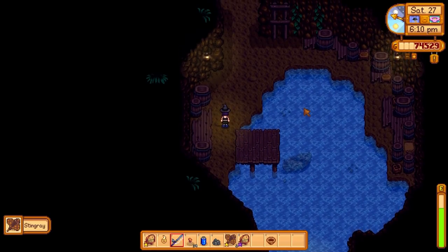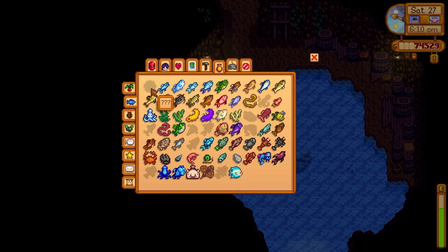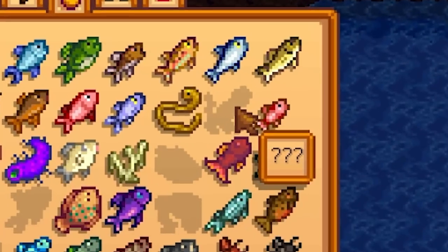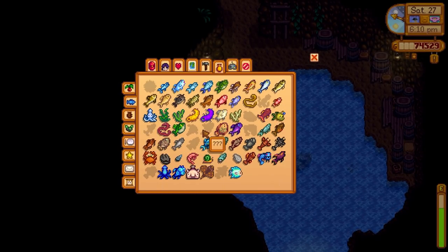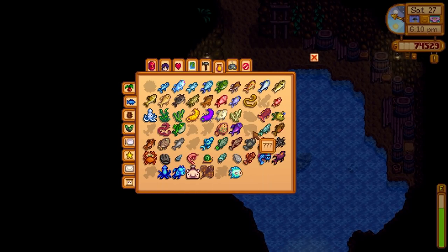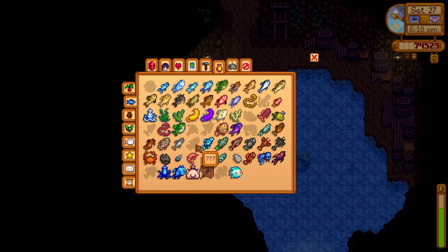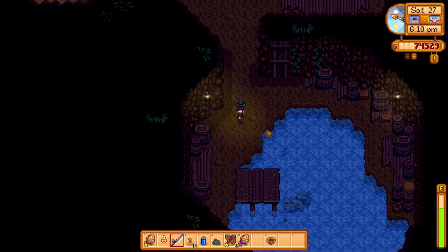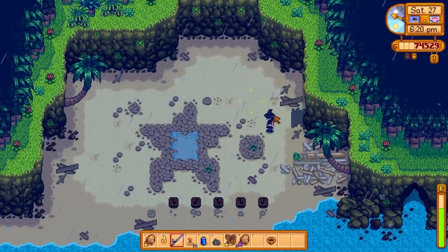Okay, that's enough of that. Fish fish fish. However I still haven't caught the puffer fish — we can catch that here — and the octopus, of course not. Octopus is the worst. The mines fish, the desert fish, the mutant carp, and of course the dorado — I always forget about the dorado, and I know I'm not the only one who forgets about that darn dorado. I kind of want to see if we can catch that lionfish.